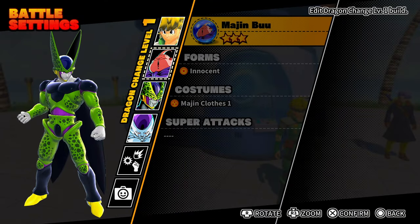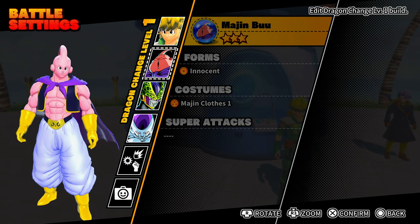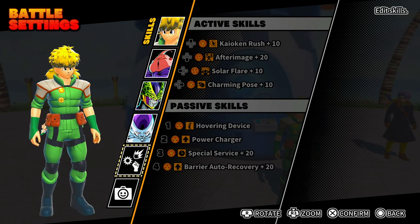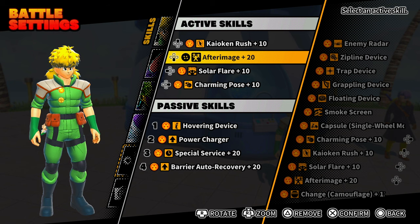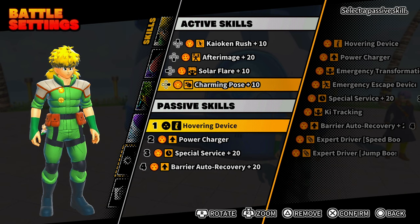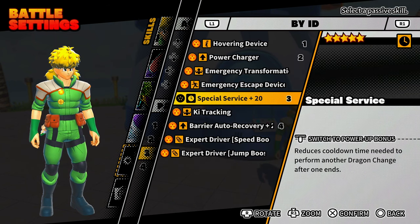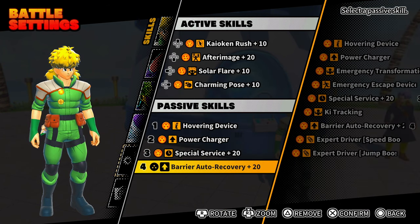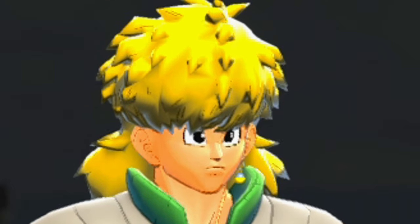We have all three of the new transfers — we have Buu, Cell, and Frieza. We don't have a super for Buu but we have Energy Blast Volley and Death Ball. Here's our build: we're running Kaioken Rush, After Image at plus 20 so the cooldown is 25, Solar Flare, and Charming Pose. For passives we have Hovering Device, Power Charger, Special Service — Frieza's five-star — which reduces your dragon change cooldown by a percent every second, and Baby Recovery for key setting points.